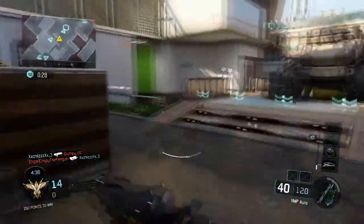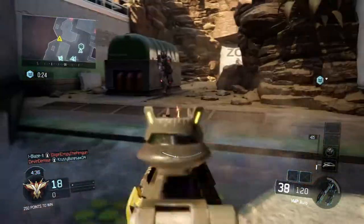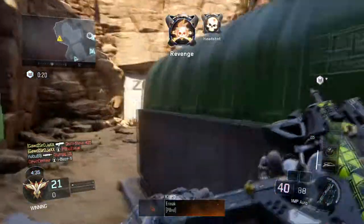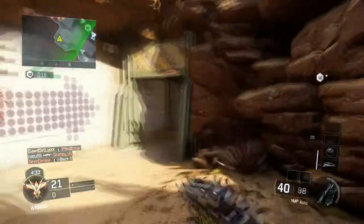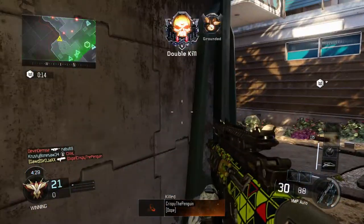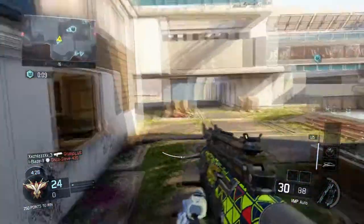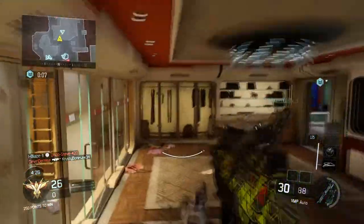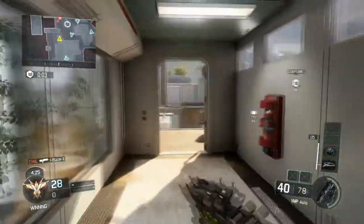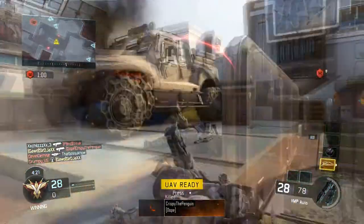What I'm using here is the VMP — long barrel, quick draw, and grip. It's a really good gun, it melts super fast. The VMP and the Vesper are the two guns that melt really fast. I haven't used the Vesper that much but I've seen other people use it and it shreds too. The camo I have is called Integer — it's my favorite camo, you have to get like 40 headshots for it, so yeah I've been playing a lot.